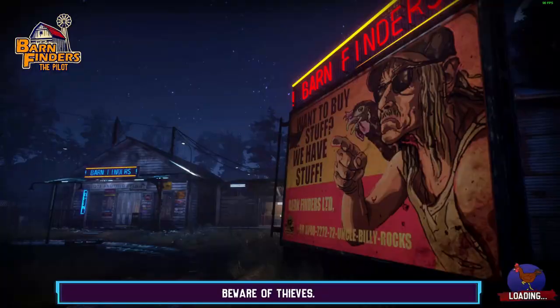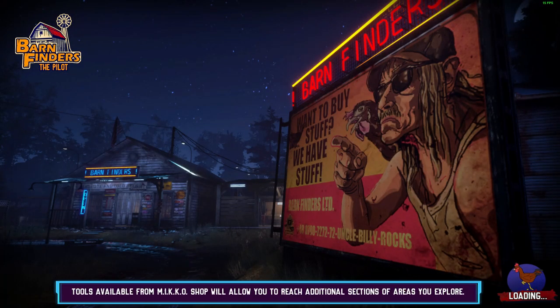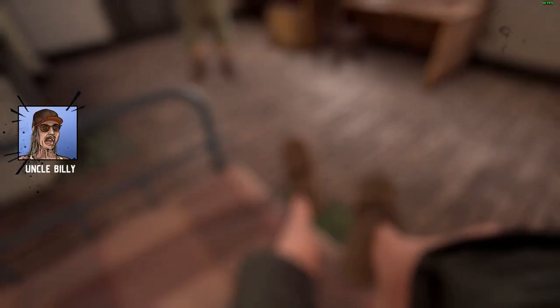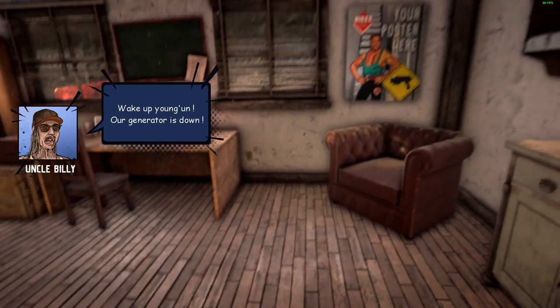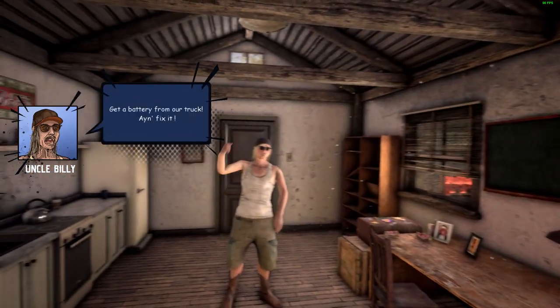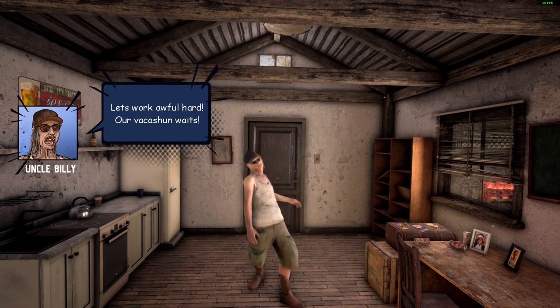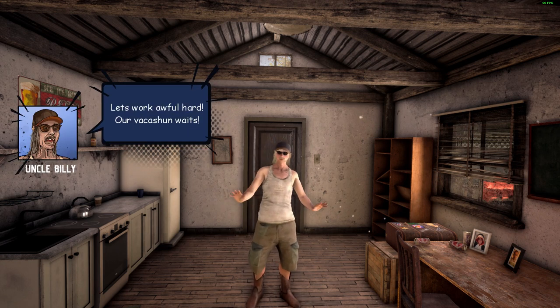Let's get into the game. Okay, so the game starts — Uncle Billy! Wake up, young gun! Get a battery from our truck and fix it. I can do this. I ain't gonna do this — let's work on.